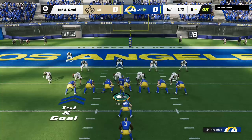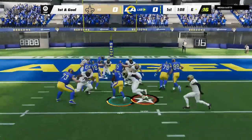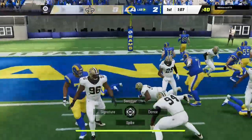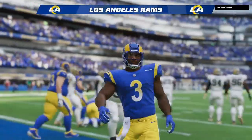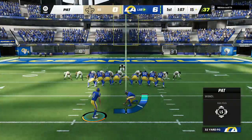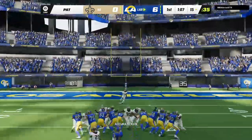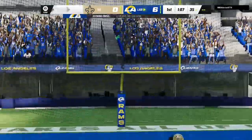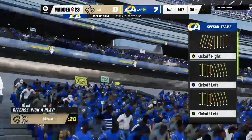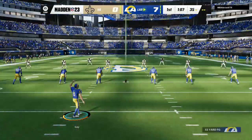They'll run here with Akers, and he'll get into the end zone. Touchdown, Rams — Cam Akers, a six-yard touchdown run. The Rams jump on top with the game's first score. Extra point by Gay is up and good, and it's now a 7-0 game.